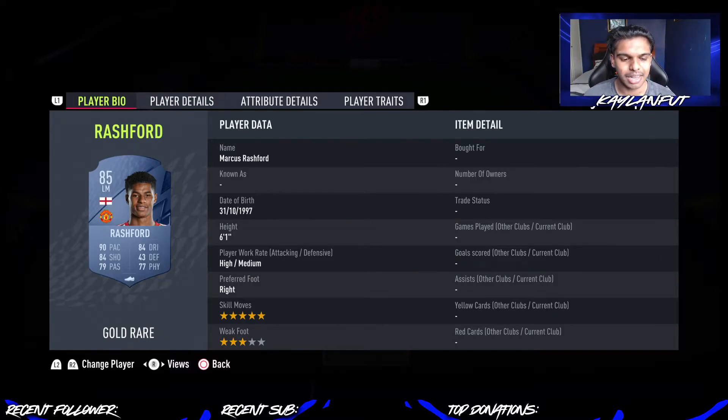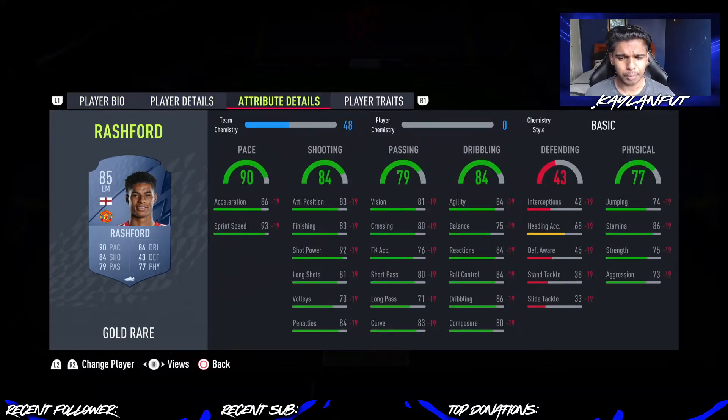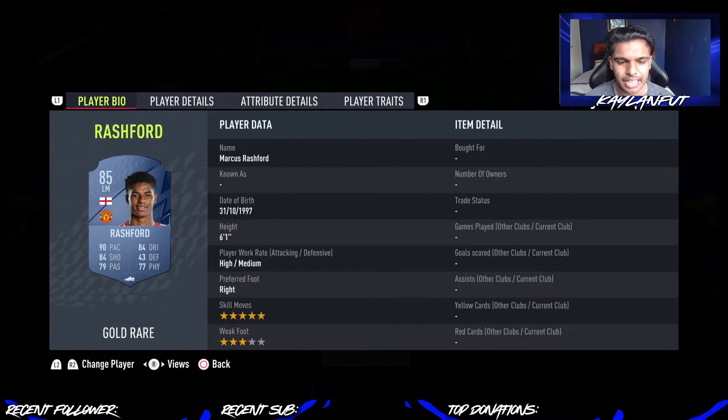Rashford is going to be our second player in the team. Five-star skill moves, three-star weak foot — they did take away his four-star weak foot, which is very unfortunate, but he is still a fantastic card. 90 pace, 84 dribbling, 84 shooting, 77 physicality. I think an engine would be perfect for him because he doesn't have the best agility. Maybe close to 90 agility with the engine card on him. He is six foot one — very tall — and you want to get that agility up so he doesn't feel too clunky in game.